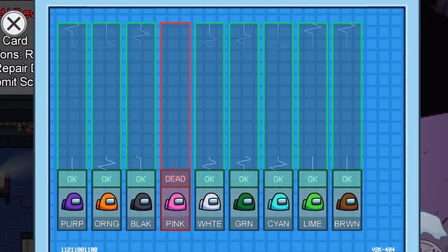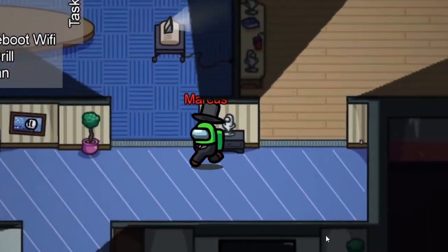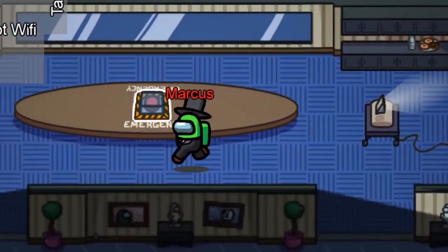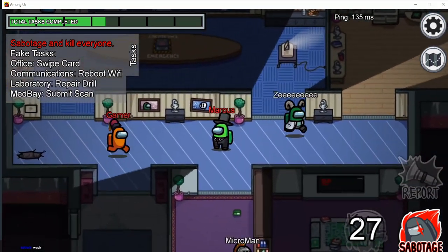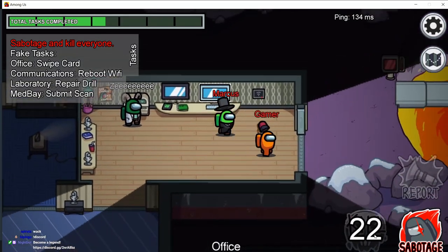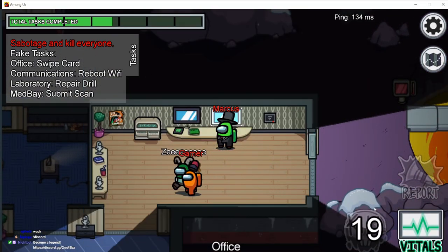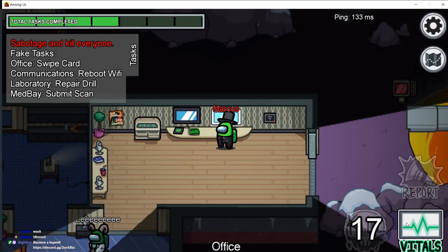Lights can be used in the same way to make it less likely a body will be found. This gives you time to buddy up with someone so that you have a crewmate to vouch for you when it's eventually found. My second major sabotage tip is that if you see the cameras are red, then someone is watching you. You can stop the cameras working by disabling comms. The same goes for if you see someone on the vitals — disabling comms in that scenario would take care of any eyes potentially watching you, which could lead to proof against you.